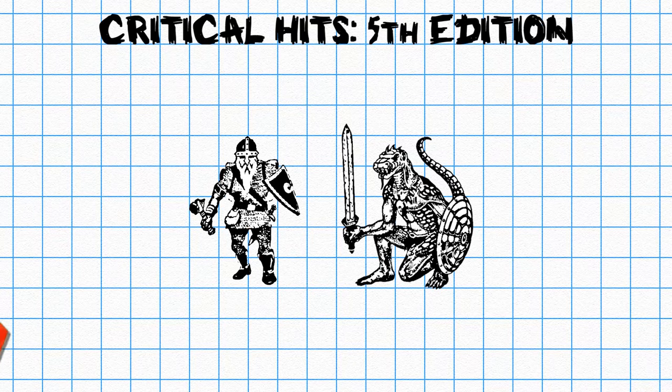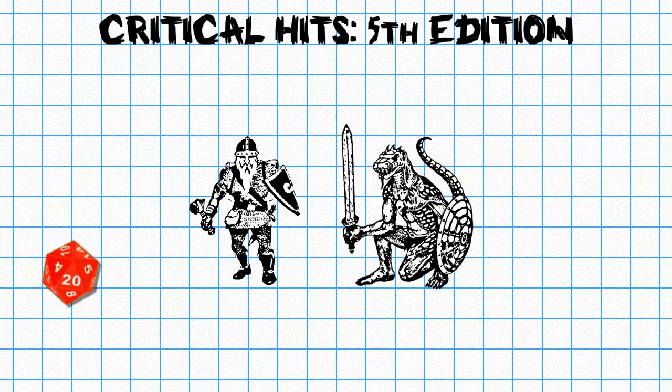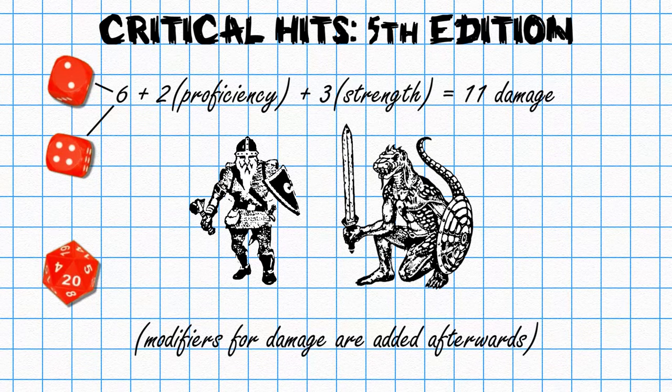And now we're caught up to the current edition — D&D 5th edition. The way a critical hit works is pretty simple: you roll to attack, if you get a natural 20 you automatically hit regardless of the target's AC, you roll double your damage dice, and all other modifiers and bonuses are added in after. But is it too simple? Is it just downright boring? Like most things in the game, it comes down to the dice — if you actually rolled snake eyes for damage, everybody's going to be pretty sad.